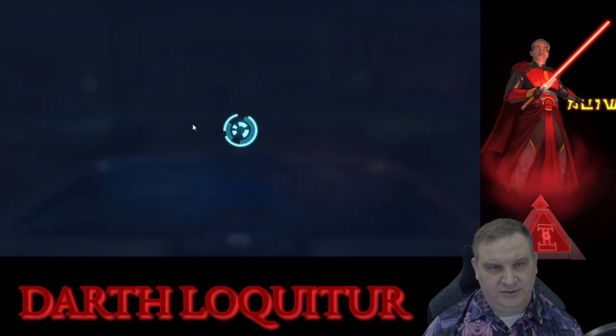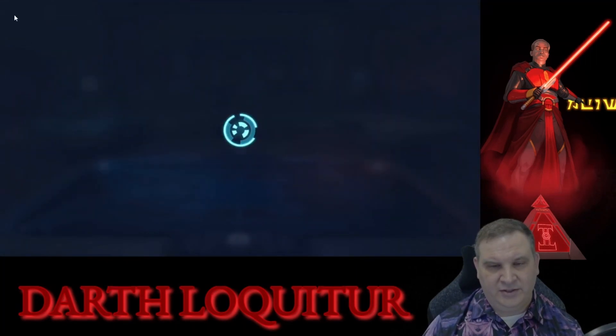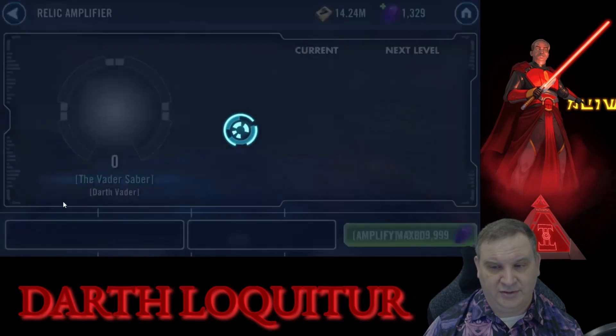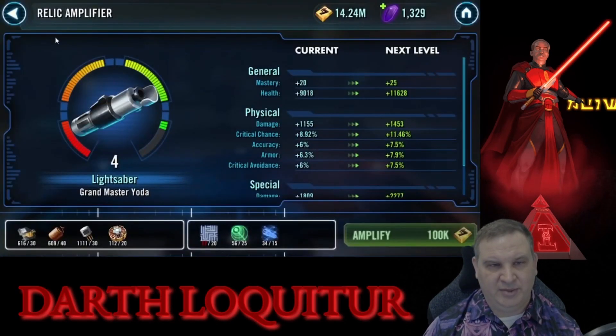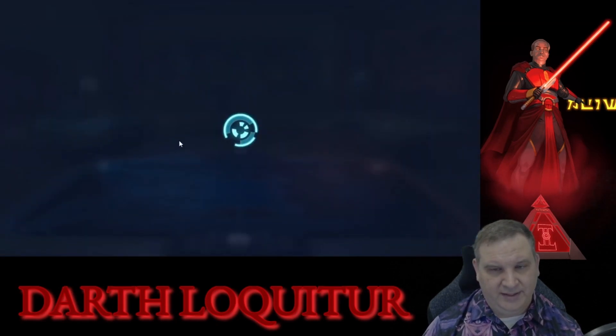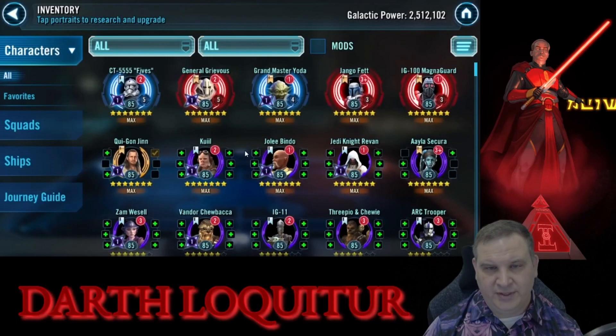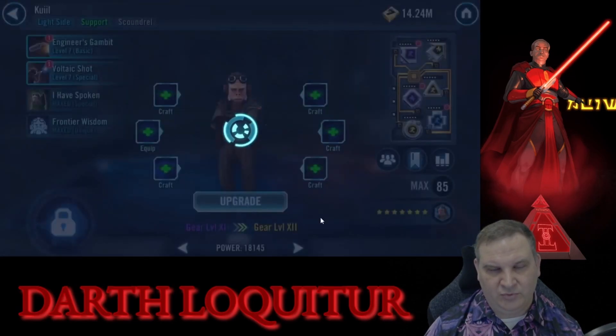So we get him to relic 5, and then I go take a look at Yoda — we do want to continue to increase his relics. We've got to get him to relic 8, but we're out of the fragmented signal data already, so that's going to be it for the relic levels for the week. Remember, just a week ago we took Kenobi to relic 8, so that used up all the relic materials that we had. We'll get that back underway — we'll talk about that a little more in the goals.